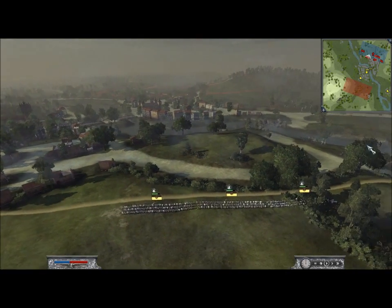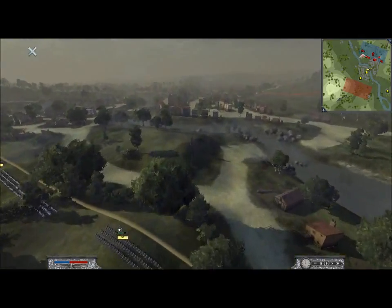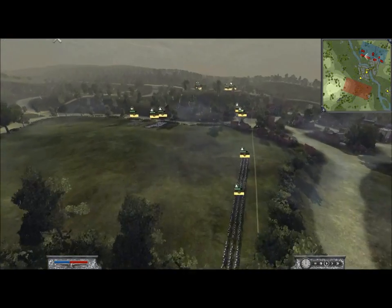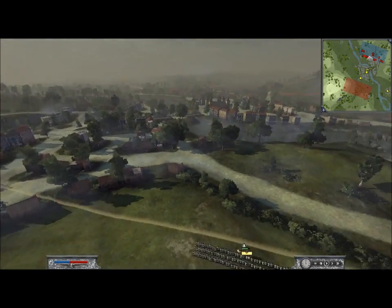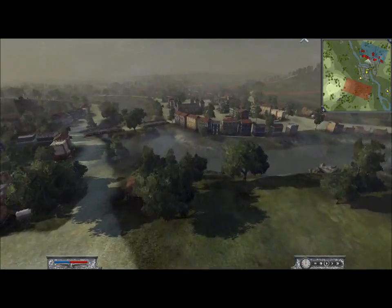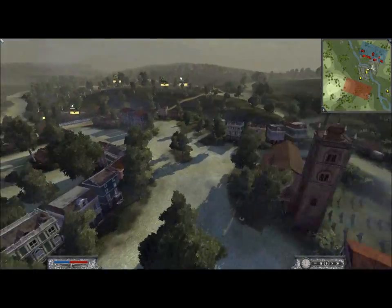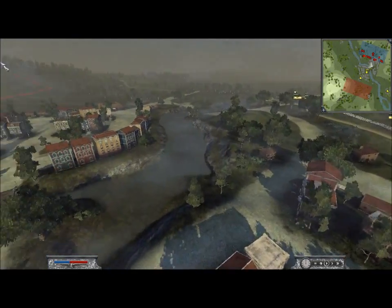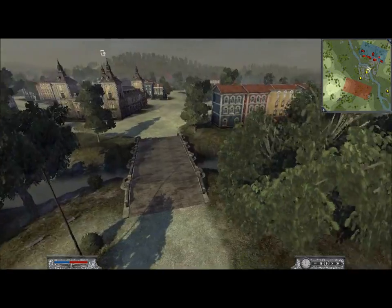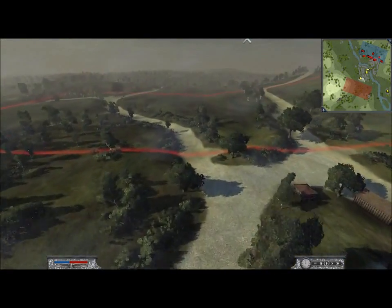I'm also going to start a new campaign, but you will see very soon what that is. Anyways, we're still deploying, and you can see this map here is based around this town area here - it's really going to be a battle for that town. And this river crossing here is going to be pretty key to who wins the battle. I think I'm about done with my deployment.